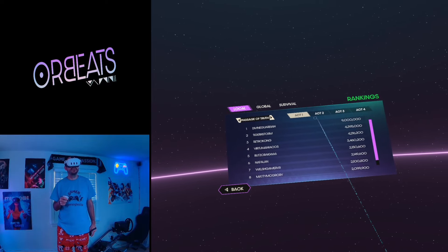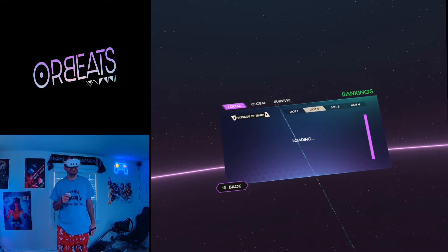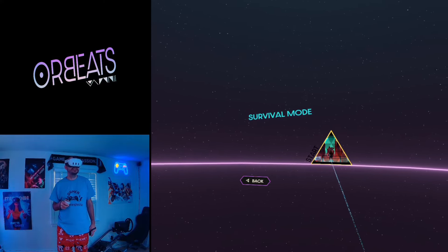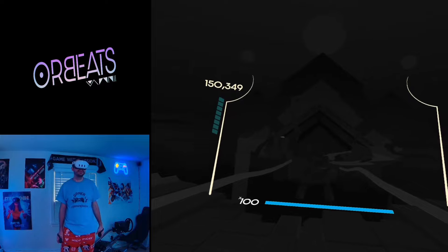You have leaderboards for each act — Act One being Passage of Truth — and for each chapter. Survival mode shows your survival ranking. Survival is just about surviving as long as you can, and the longer you survive, the higher you get on the leaderboard. It's not about beating a chapter and getting scored like Journey mode.